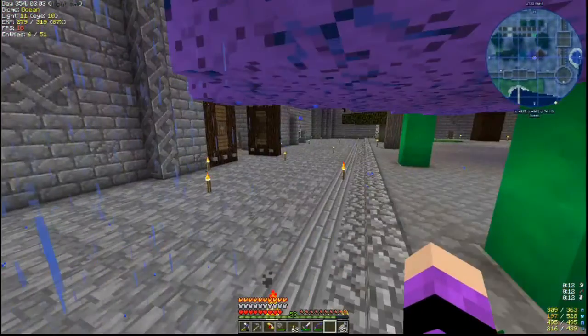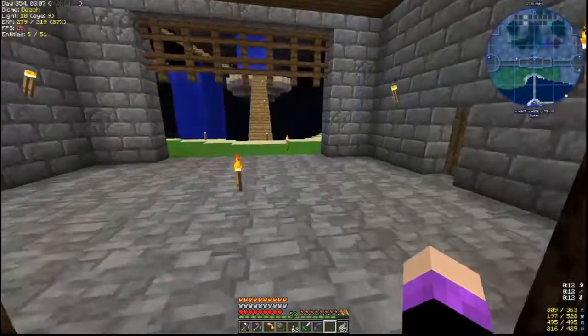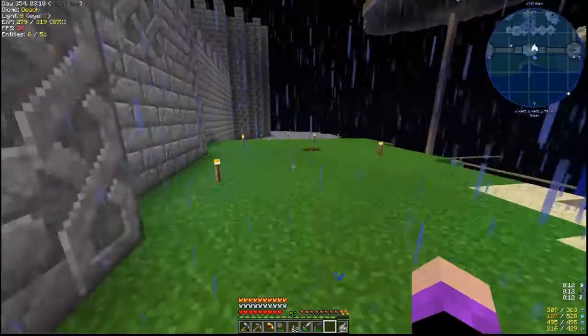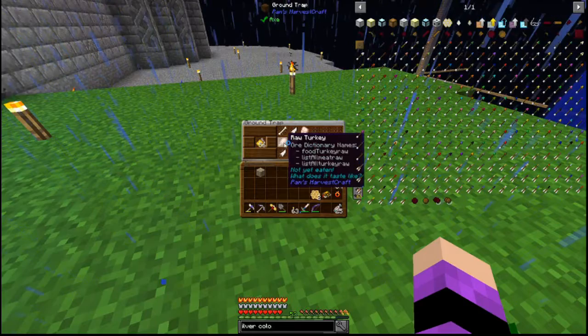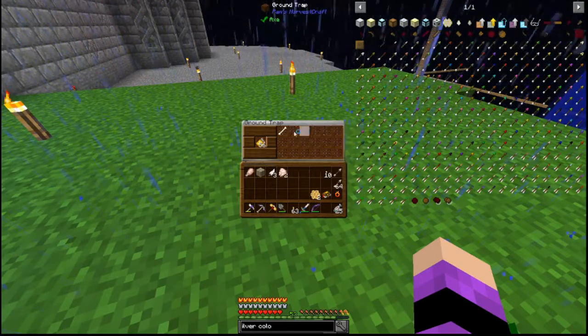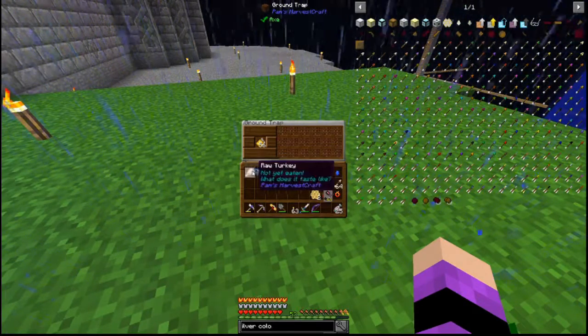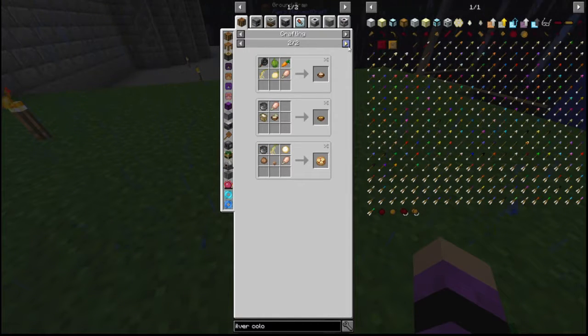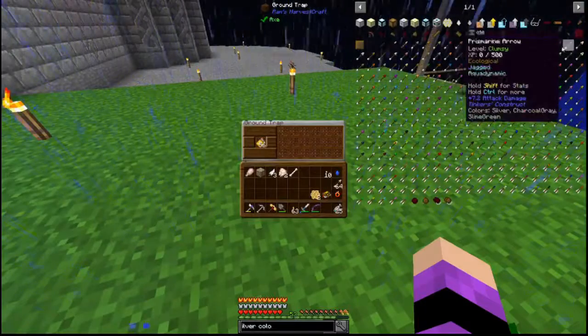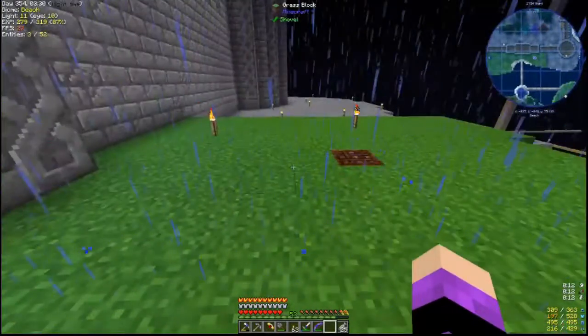We had done the traps last time, and I already got the green one, so I'll go ahead and put that in. We got turkey! That is awesome, because the turkey we need for the Thanksgiving meal. We'll let that continue working.